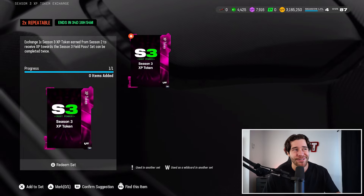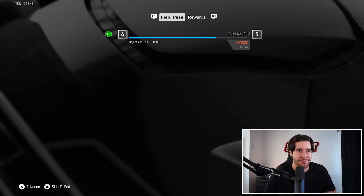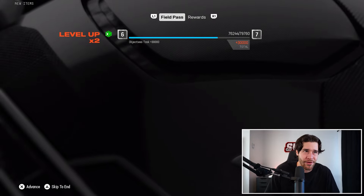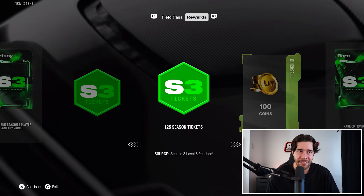Additionally, if you have your season 3 XP tokens, go to your sets and do this set two times — it will give you 30k XP. As you can see, doing it gets us to level 6, which is beautiful. It looks like it used both of our tokens, and we've got some solid options inside.